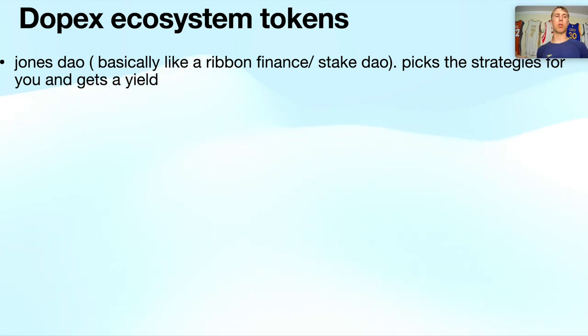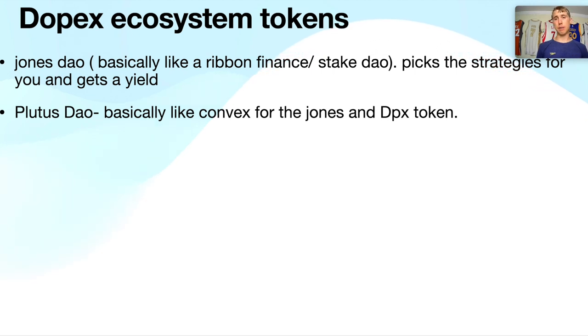Jones DAO simplifies Dopex — similar to Ribbon Finance or Stake DAO. Jones DAO says: you don't know how to pick the option price, expiry date, or strike, so deposit in our vaults and they'll do it for you. You get about a 10% yield. Plutus DAO, on the other hand, is like the Convex model for Jones and Dopex tokens. When you stake governance tokens on Dopex or Jones they're locked, but Plutus DAO enables liquid staking for these governance tokens.